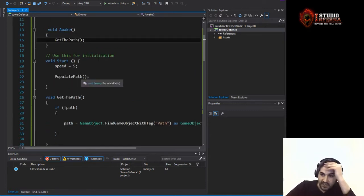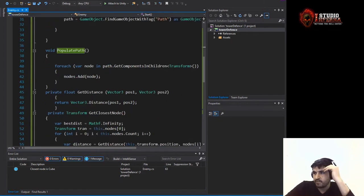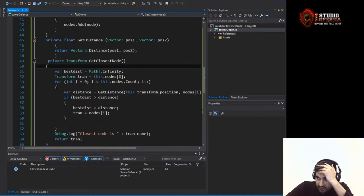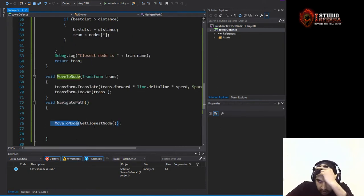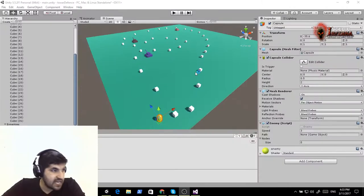Next, we assign five to the speed in the Start method and call populate path. In populate path we look for each node and assign it. Then we have a private method get distance — I took the distance calculation and put it in a private method. There's also get closest node, which returns a transform of the closest node, move to node which moves towards that node, and navigate path which calls move to node via get closest node.